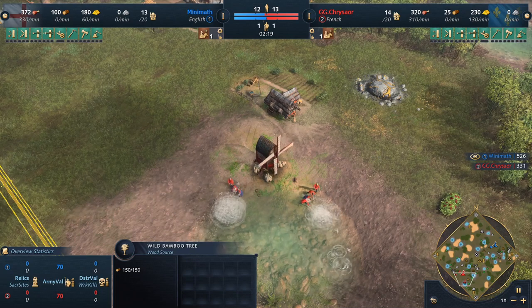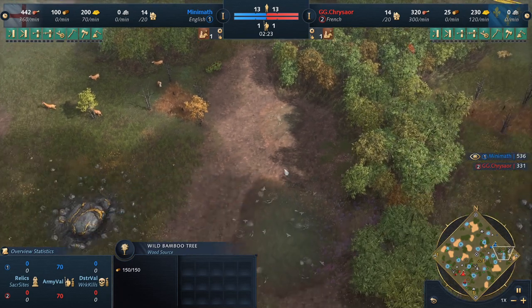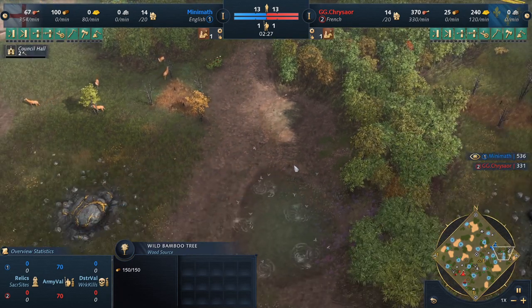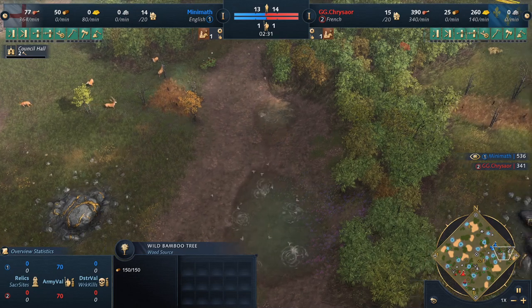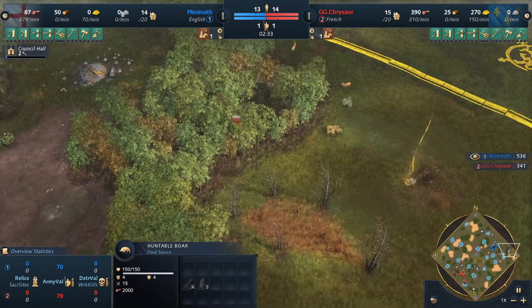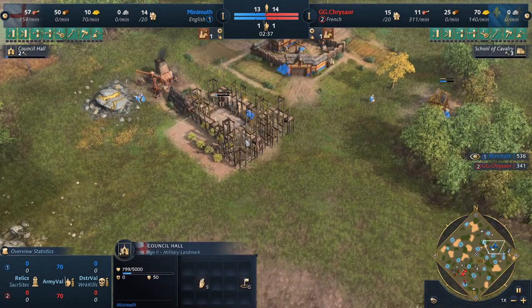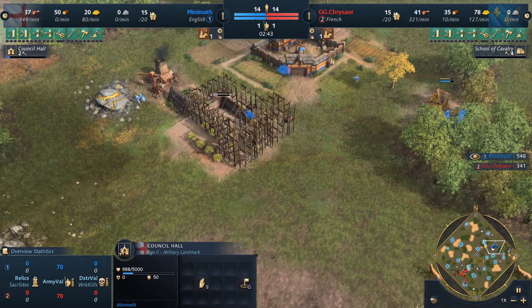If they want to put a tower right here, both would be pretty safe. We have this longer pool which might be worth putting something up in the future. We have a boar in the back hidden in the trees. And we have an early — or on-time — council hall. We have a school of cavalry, so it looks like we're going to see early knights.